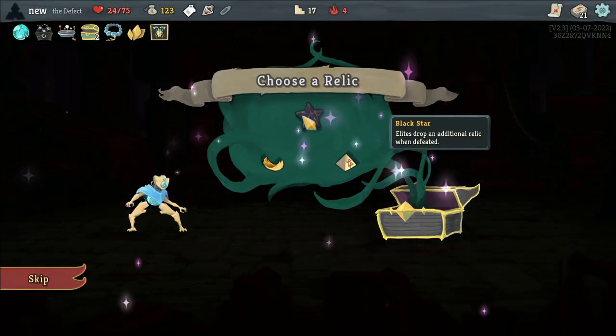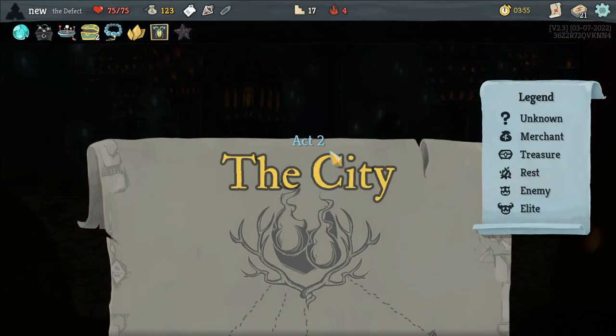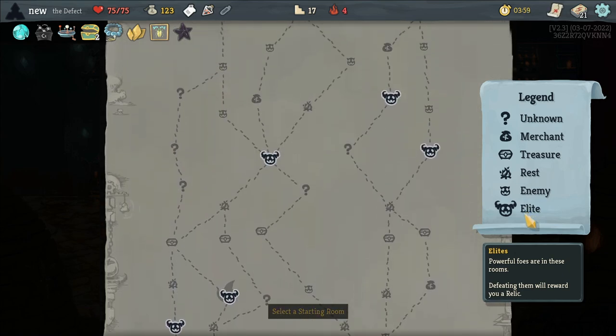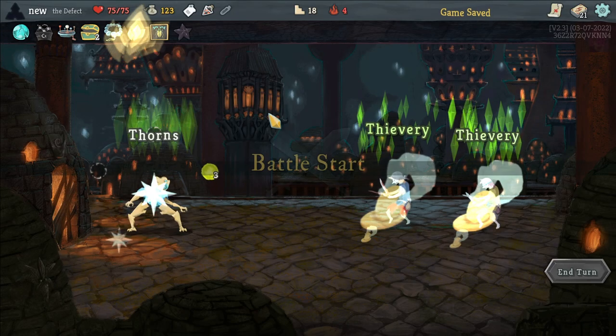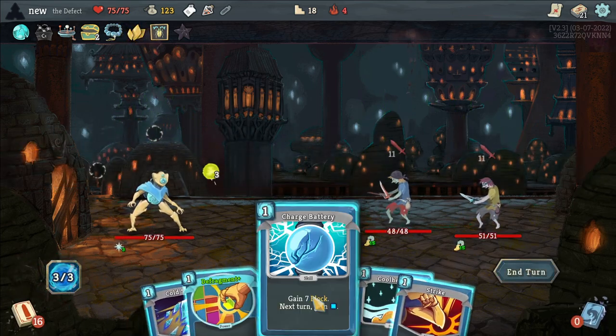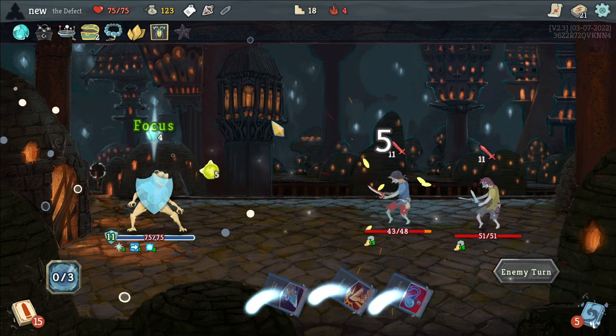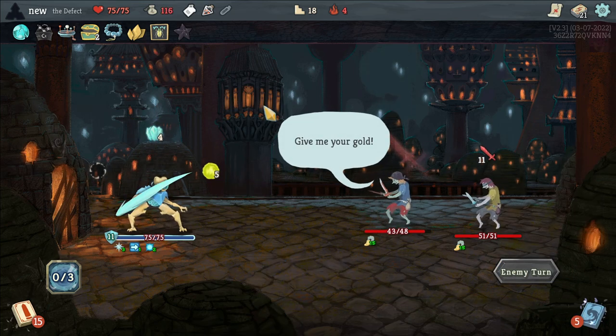We'll take an Electro. In here we're gonna take Black Star since we have Preserved Insect — it goes really well. So we'll try and hit as many elites as we can. We can hit three on this path, and it guarantees that we get the green key.